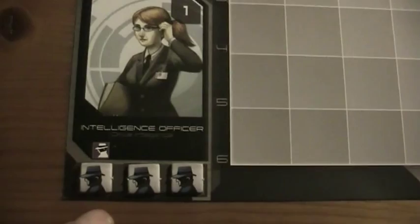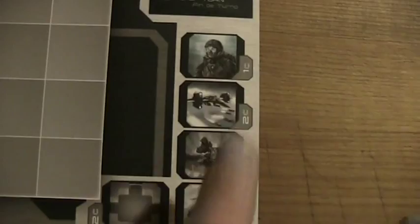On this grid there will be modules placed which then build the base. Here you have a sequence of play and some player aids — how much you have to pay for the different units and so on. Finally here we have some troops. Of every color there are different troops — basically they all have the same troops but in a different color.